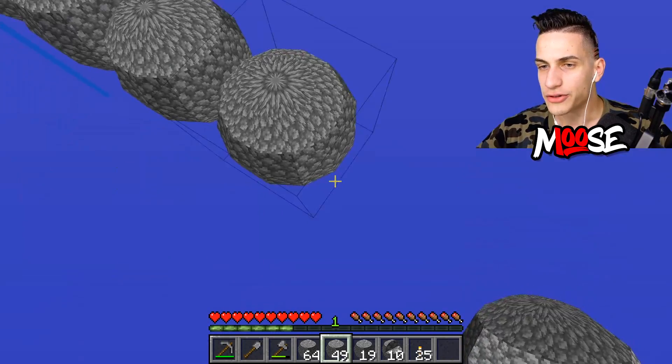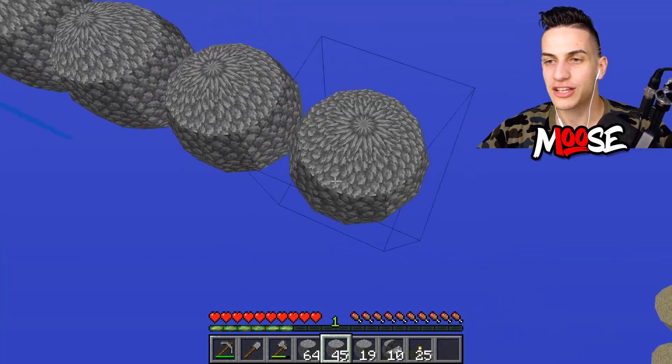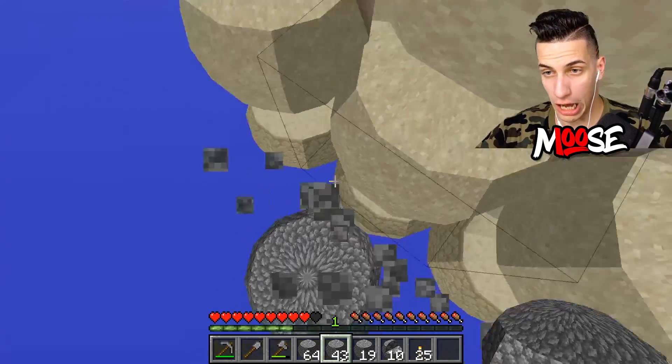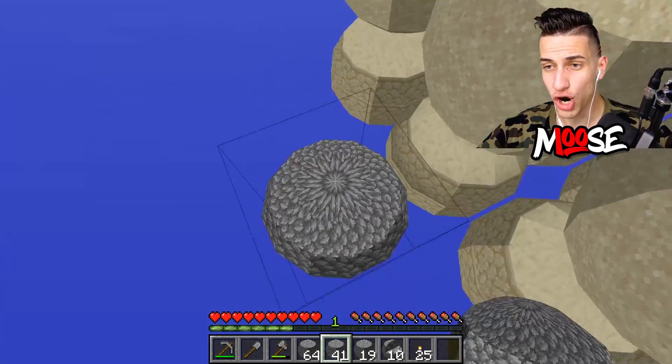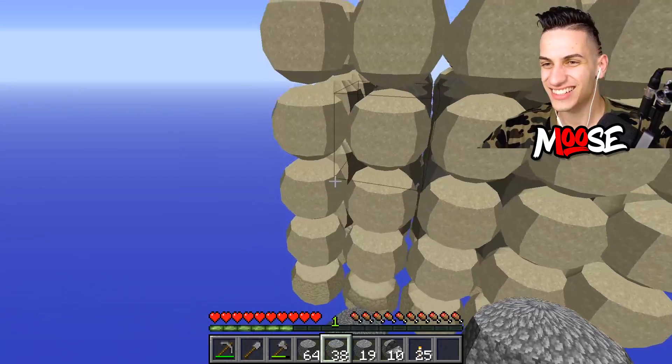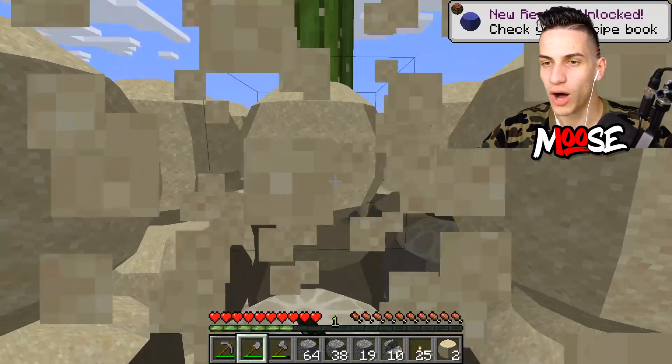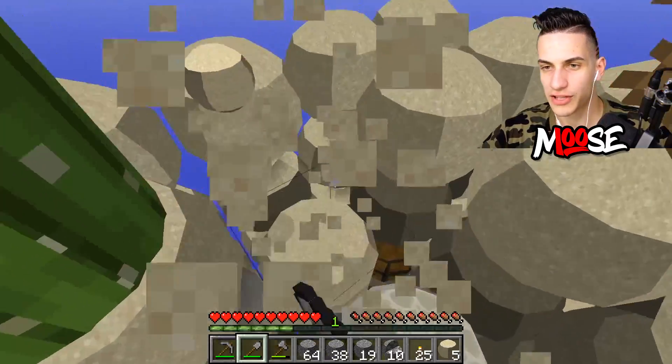We are almost there. Let's just be very careful not to break this whole entire thing because there is sand on the bottom. MLG, let's go. Got too confident. What do we have in here? There's a bone block — why exactly is there a bone block? That's what I'm wondering.